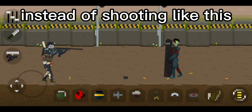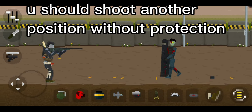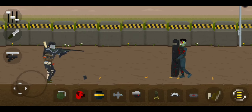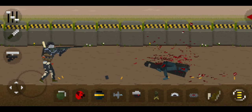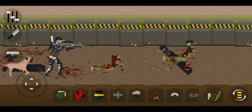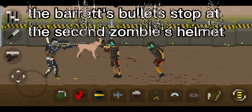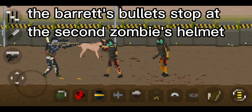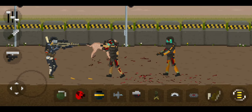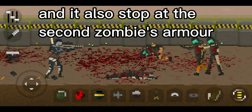Instead of shooting like this, you should shoot from another position without protection. Barrett's bullet can go through and hit the zombie, but Barrett's bullets stop at the second zombie's helmet and also stop at the second zombie's armor.